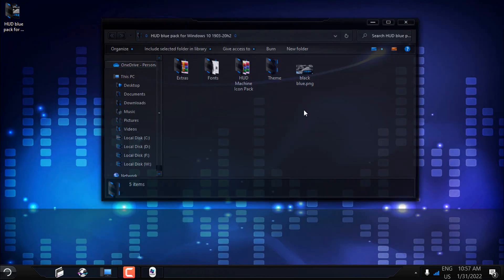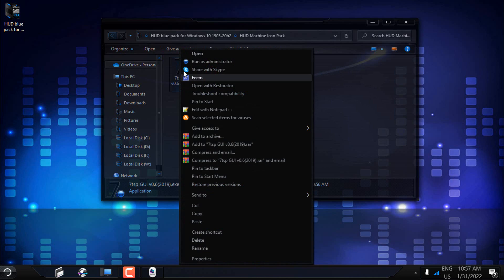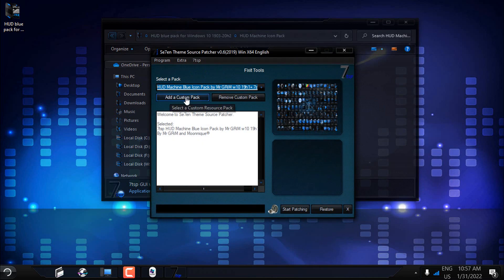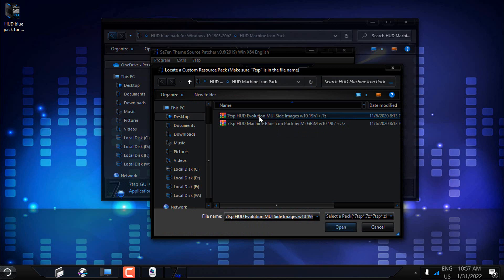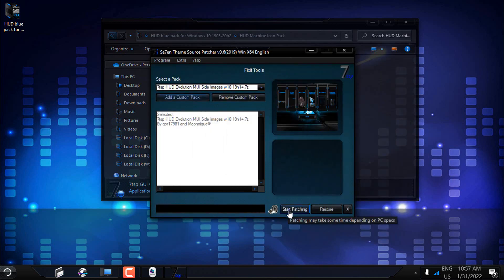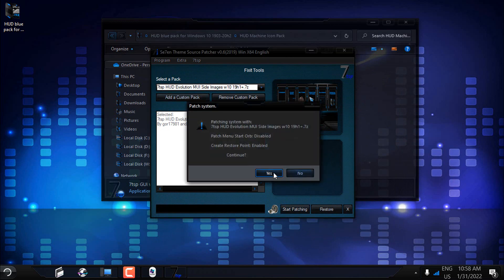Now let's install the MUI sideimages. Go back to the Hot Machine icon pack folder and run 7TSP as administrator. Select 'Add a custom pack' one more time, choose the MUI sideimages, click Open, then click Yes. Click 'Start Patching' and click Yes one more time.